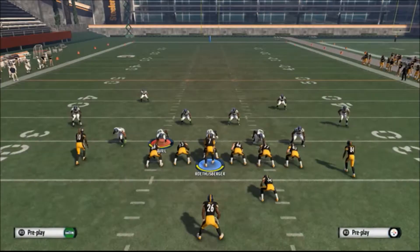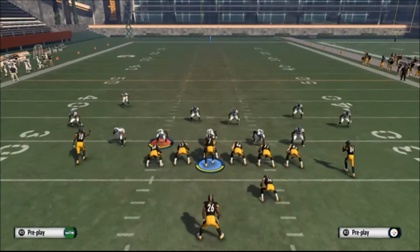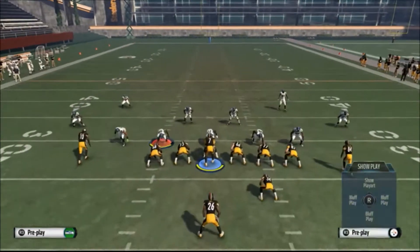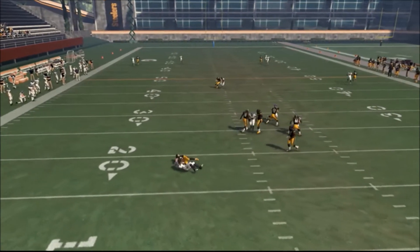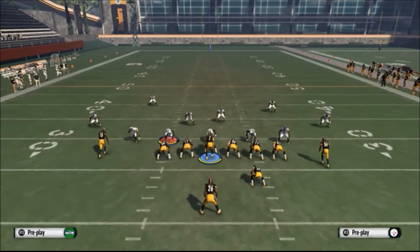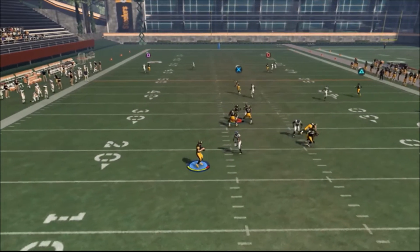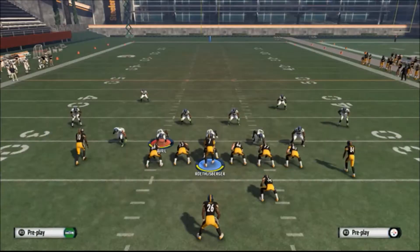They get huge gains with this — it's a very simple concept to learn. Let's keep them in man defense and see what happens with the same setup: streak circle, put triangle on a wheel route. You'd eventually have your halfback outrun that linebacker, but you're going to need time here. You've got him beat, you just need the time.